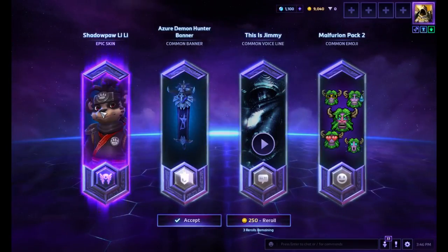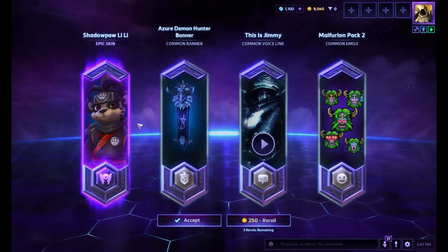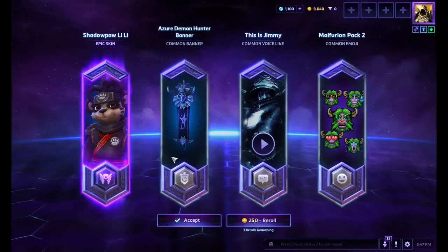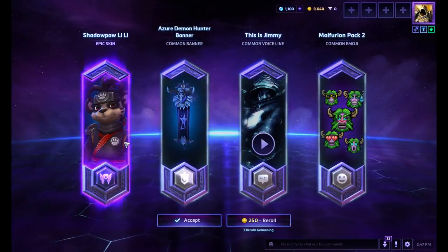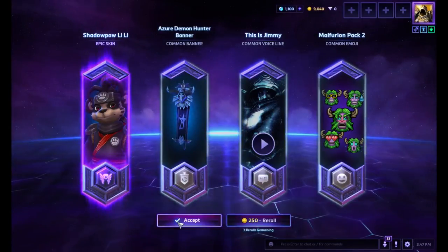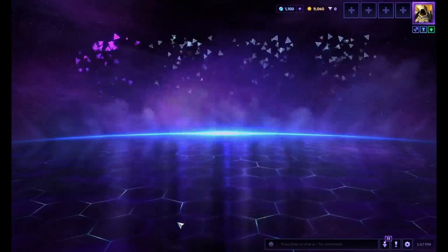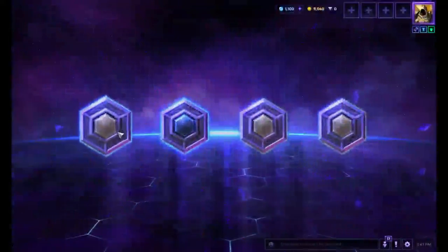Shadowpaw Lili. I don't know, do I want to reroll that? I think I got that one too. I quite like it, but you don't play Lili. I think I have it at level 4, but it is a really nice skin. I might actually just hold on to it just in case I want to play Lili. I mean, I got 54 stimpacks. I got a bunch of skins for heroes I don't use, but they look good. Who knows, maybe I'll play them eventually.